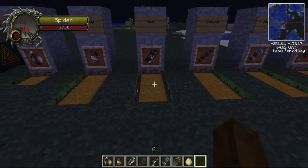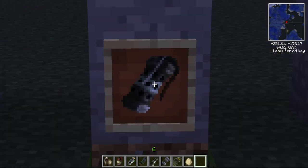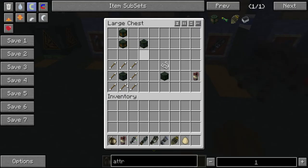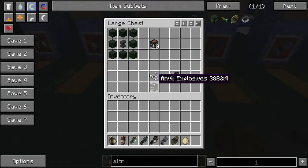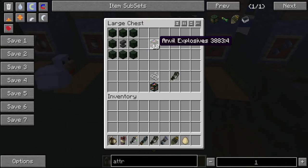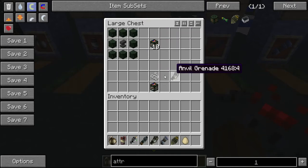Next would be the anvil grenade. First you have to make shrapnel explosives, then you surround one anvil with eight shrapnel explosives and you wind up getting ten anvil explosives out of that. You can then make ten grenades at a time by putting the anvil explosive on the bottom with a string on top to get ten anvil grenades.